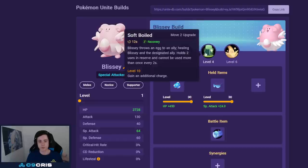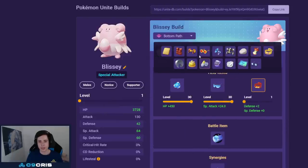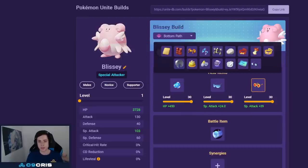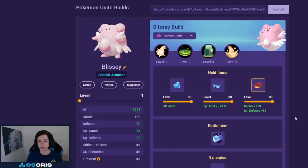For Blissey the best build now is Soft-Boiled and Egg Bomb — Soft-Boiled got a huge buff in the last patch and together with Egg Bomb it heals so much now. You can go Buddy Barrier, Special Specs — I think that's very good — and for the last one it can be Focus Band or Choice Specs for even more healing, because the heal is based off Special Attack. You can also go Wise Glasses for even more Special Attack. For battle item I recommend X Speed — it fits Blissey quite well, and Eject Button is also totally fine.